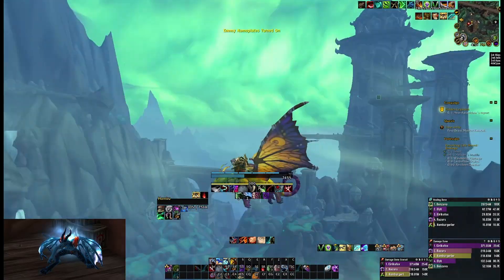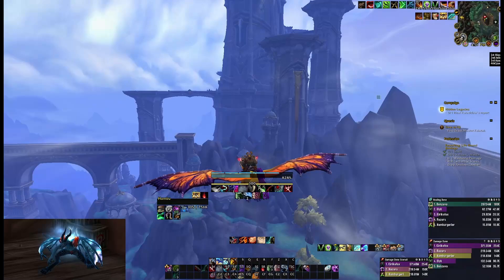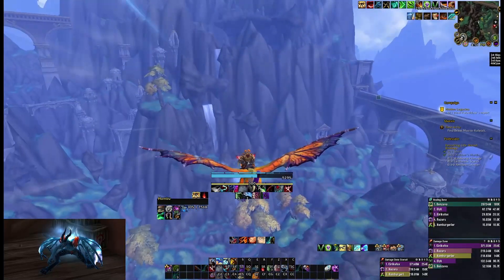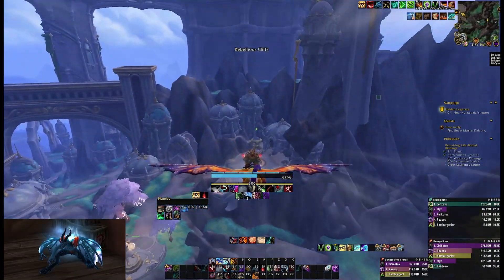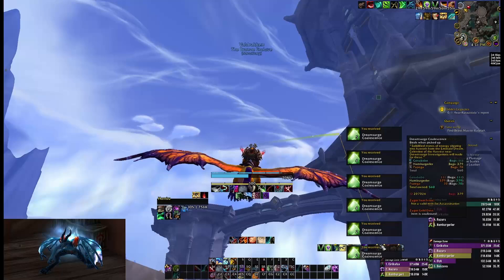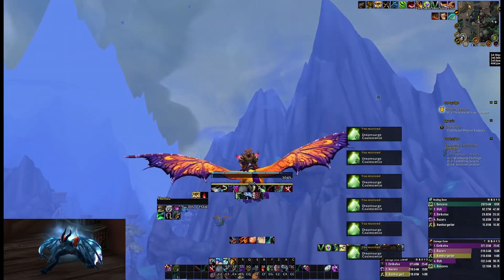Alright guys, just thought I'd show you guys a little trick here with Dream Surgeon Coalescence. If you fly into Valdraken, there's a couple of them that you can grab. One up in this tower to the right, but if you grab them as you're flying in, they'll glitch out and give you a bunch of crests and a bunch of essence.